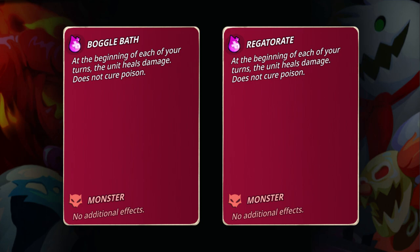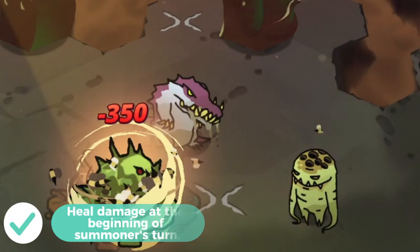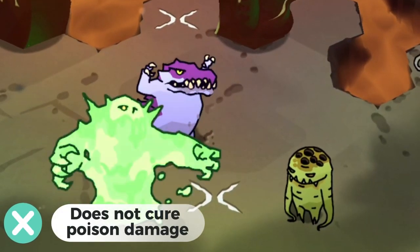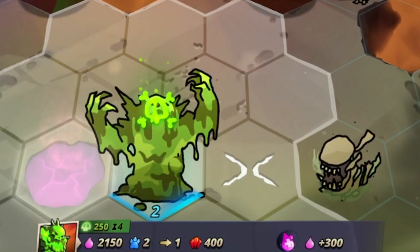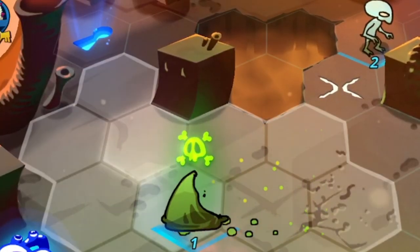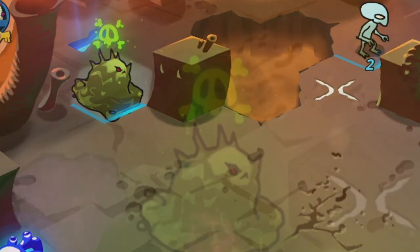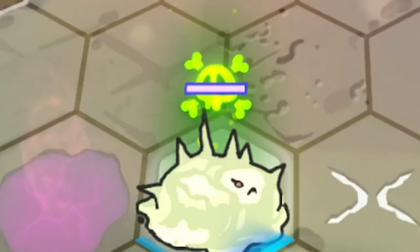Phobies with these abilities are Alligator and Pugmile. At the beginning of the summoner's turn, these phobies will heal damage, but it does not cure poison. If you want to cure poison damage, you need to go directly to the healing spa or cure it with a healer phobie like Clinico. Or you can just retreat Alligator and Pugmile to the back and wait for the poison damage to fade on its own. Since it heals by itself, it won't really get affected that much.